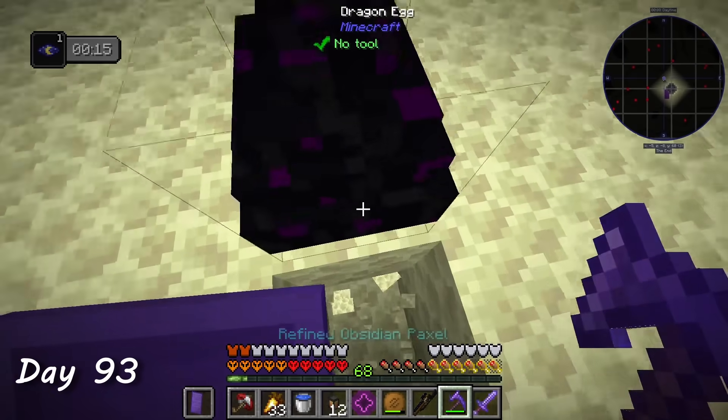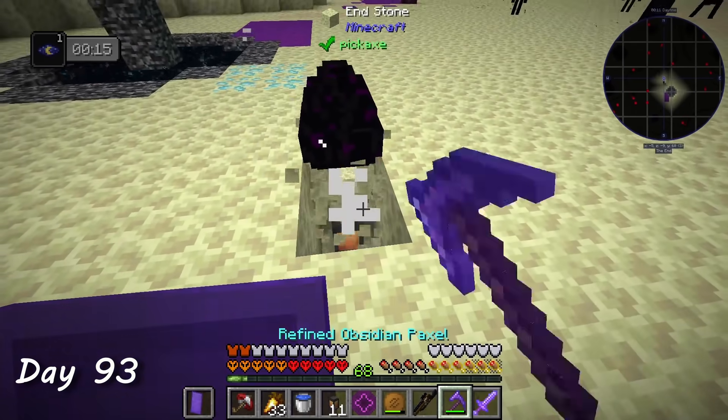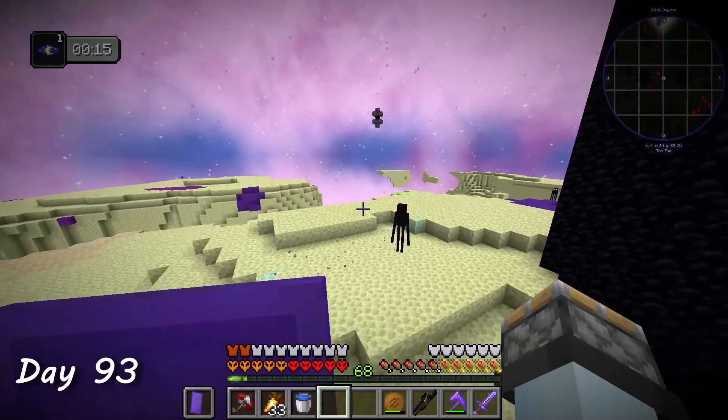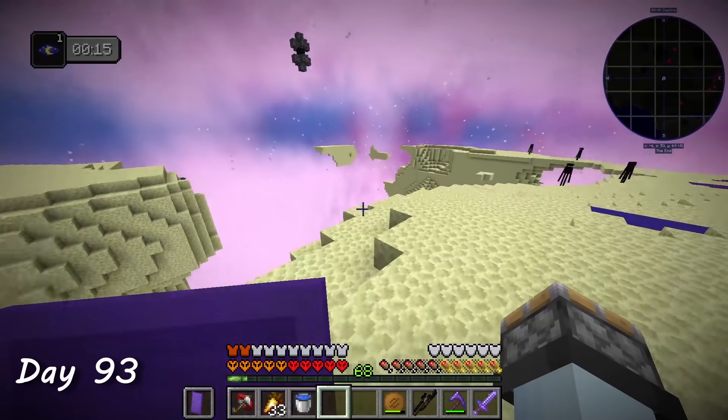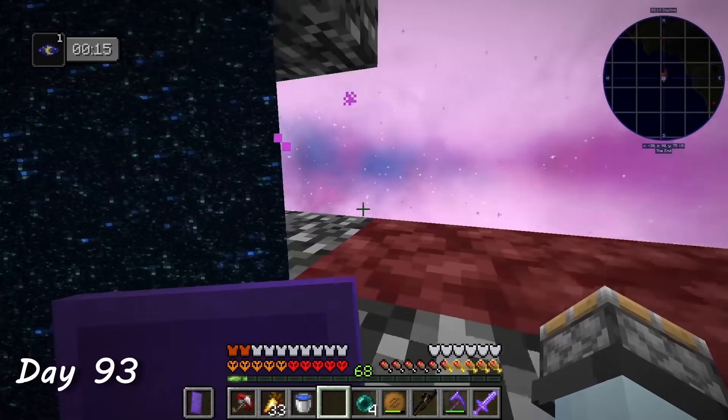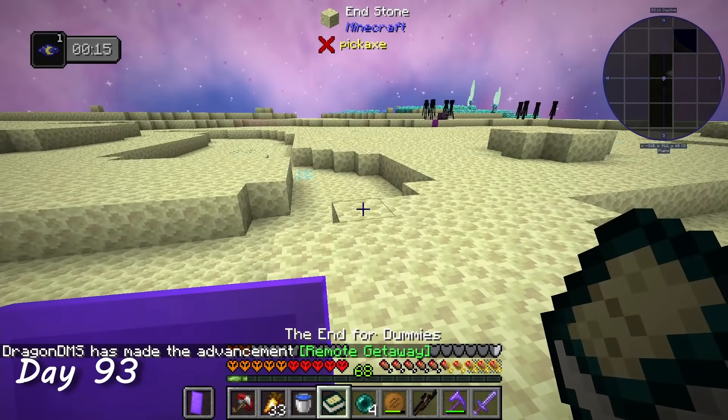On day 93, I collected the egg. I forgot to bring a torch, but a weird lantern in my inventory worked just as well. I looked around for the outer islands portal, noticed it was directly over the void — great. I staircased up to it, crawled through, and it was time to find that elytra.